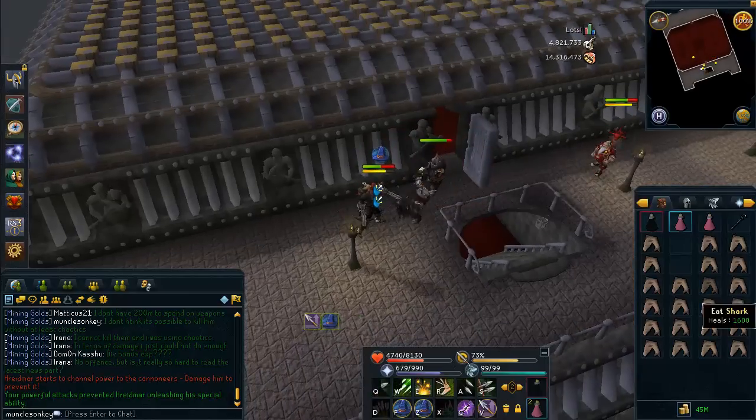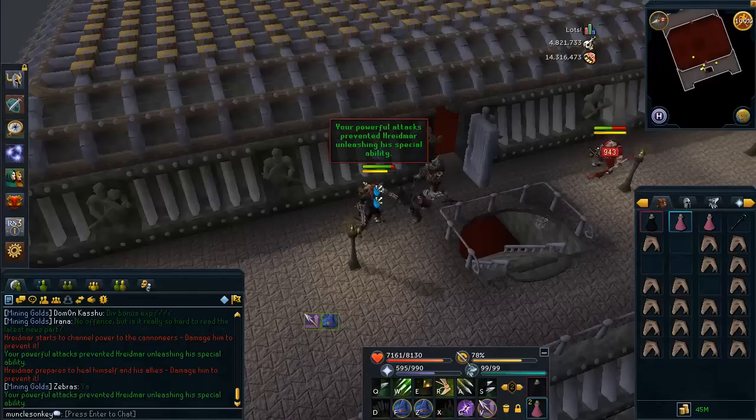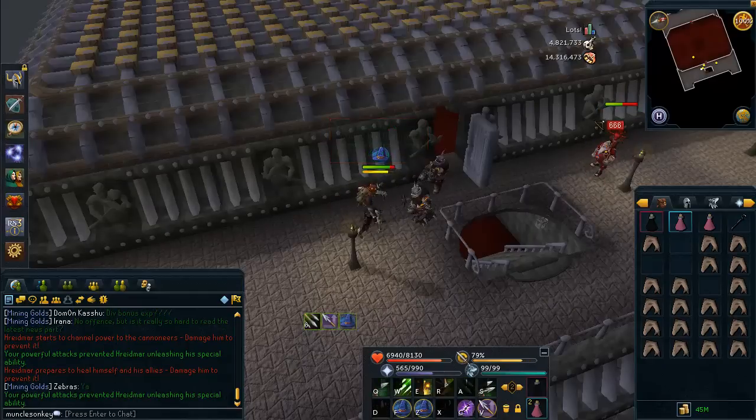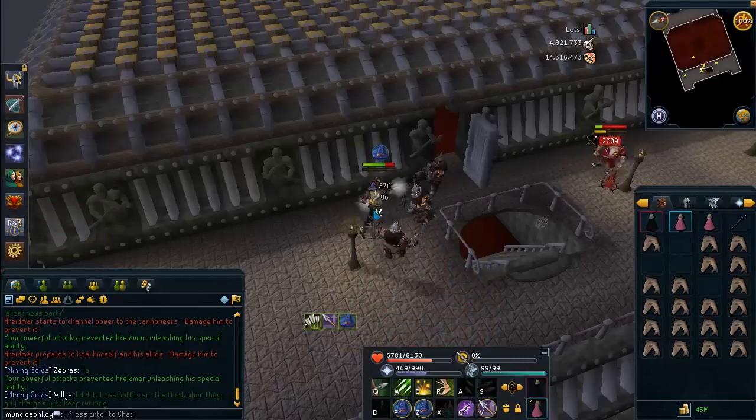As soon as you've got him trapped on the other side of the palace, come over to the side where you originally came in. Hridamar — or however you pronounce his name — will be over there. He is a mage, so he will stand at a distance and shoot fireballs at you, and he'll also summon a lot of minions.